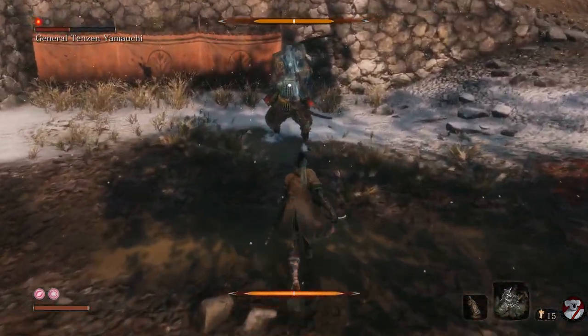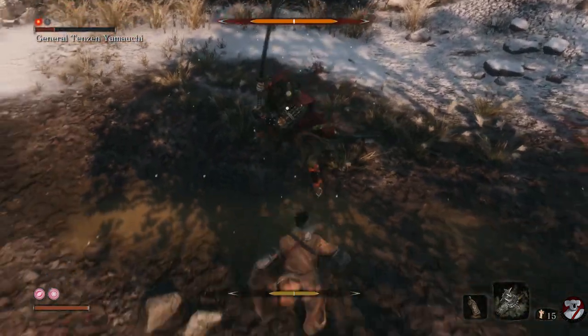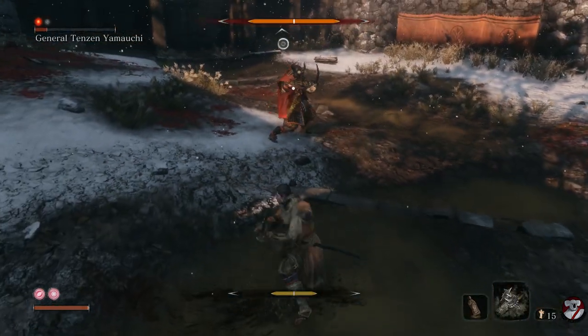Look at his health — his posture hasn't been broken yet but he's almost dead. So thrust in, be prepared to block once or twice, and double dodge back. And it's that simple to kill him.